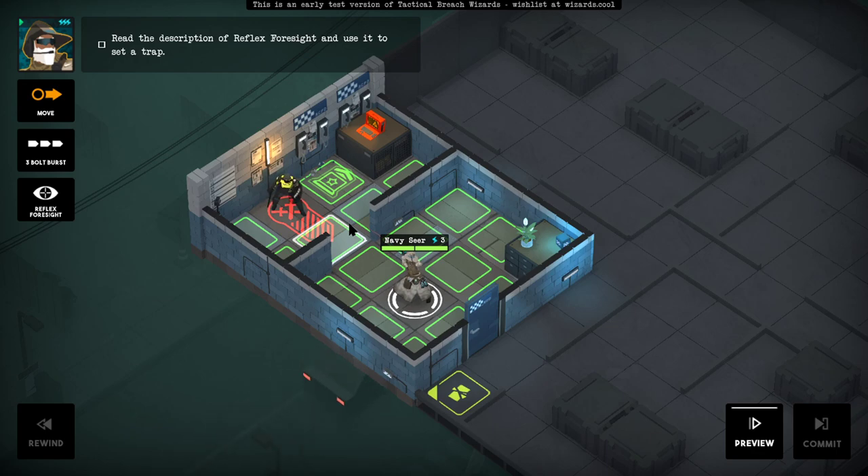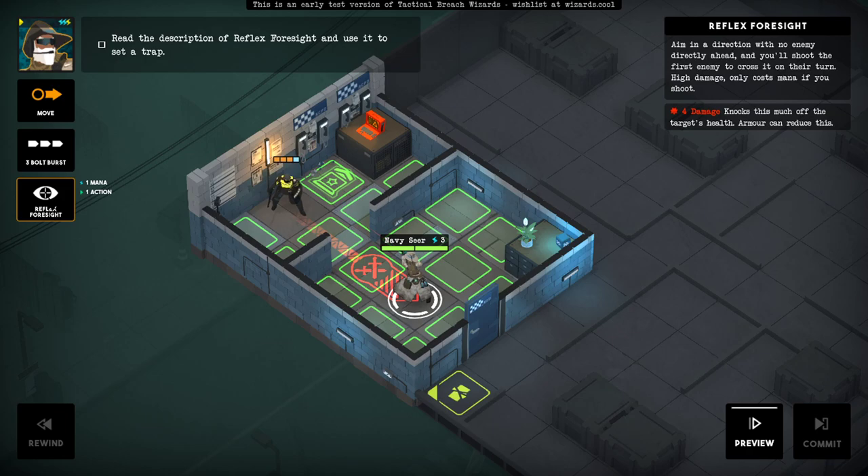Read the description of Reflex Foresight and use it to set a trap. Aim in the direction with no enemy directly ahead and you'll shoot the first enemy to cross it on their turn. So this is like Overwatch in an XCOM-like.